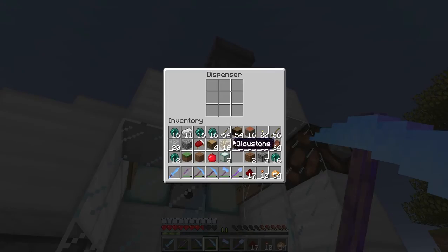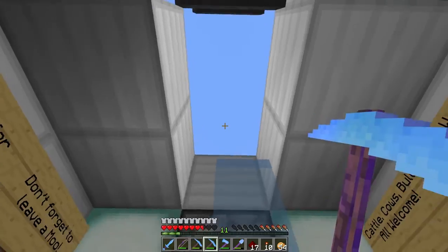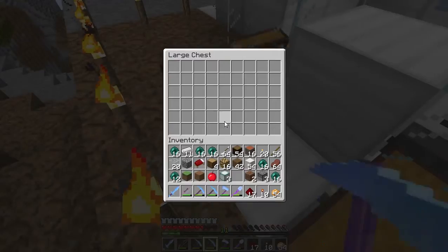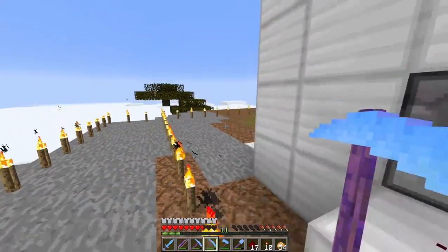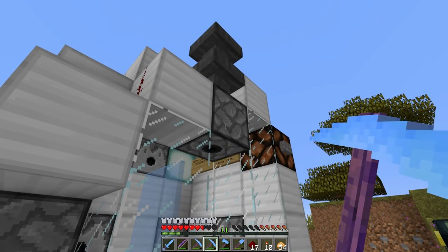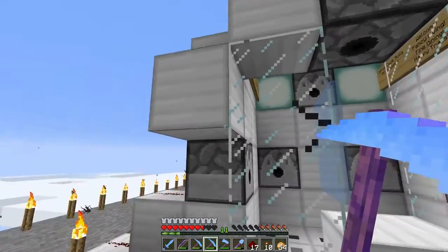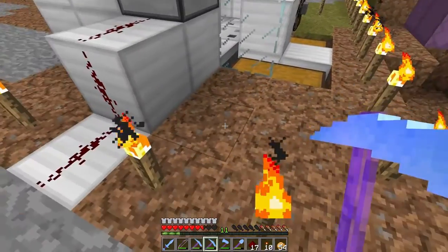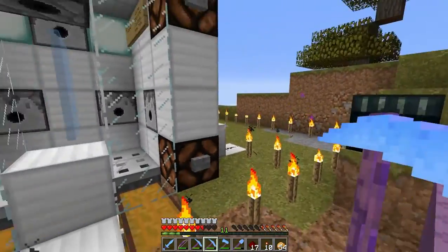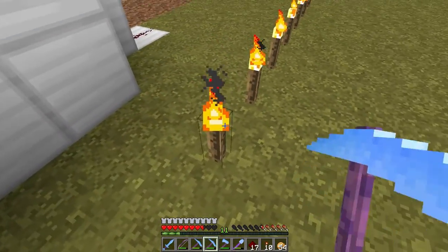The wheat will constantly be replenished, cows will be put in here and burnt up, giving me steak and leather for days. I just need this to be turned on and off with a single switch of some kind, which I'll sort out later — maybe I'll bring a signal out here in front. For now I'm gonna start digging up the backyard and working on the automatic cooking portion.